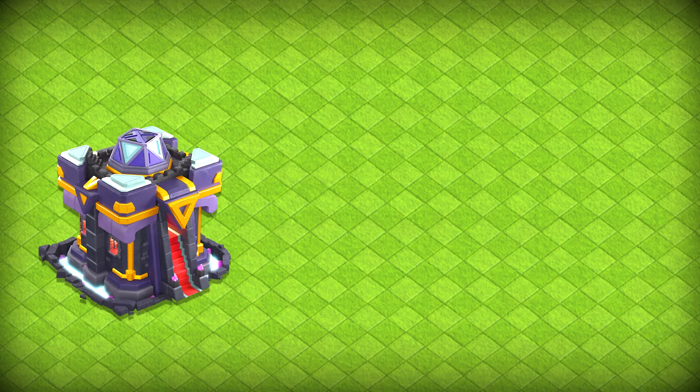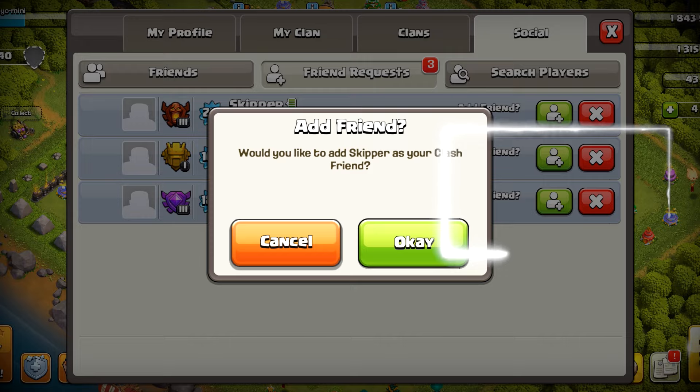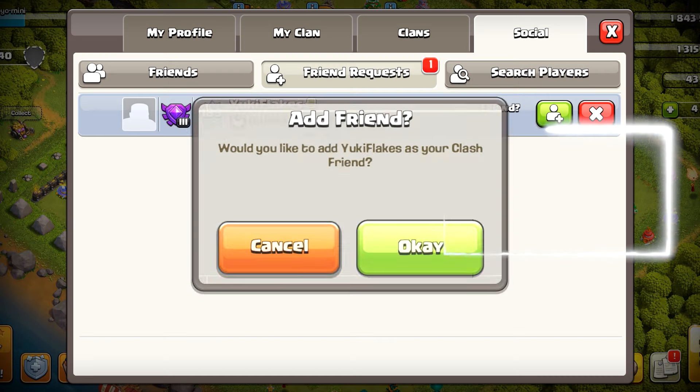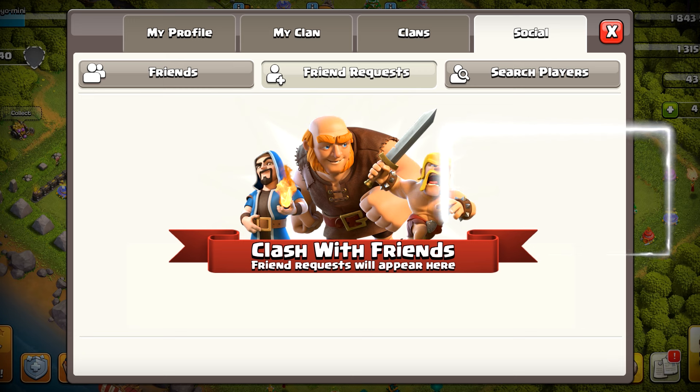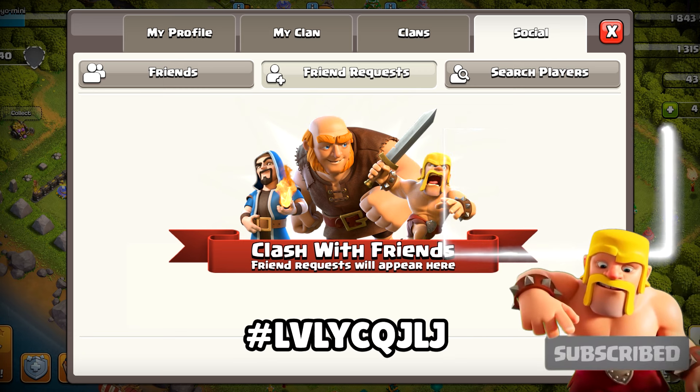Those were strong Town Hall 15 attack strategies. I'll be bringing more and I'll link it right here. Before we end this one, I would like to thank Skipper, Cornbread, and Yuki Flames for sending me the friend request. And if you would like to do the same, then this is my player tag. See you in that video then. Bye.